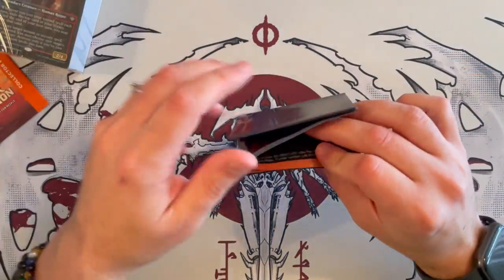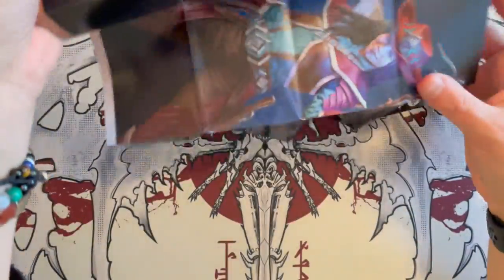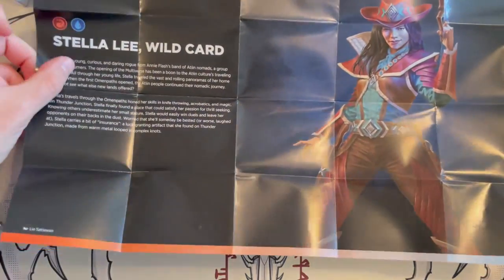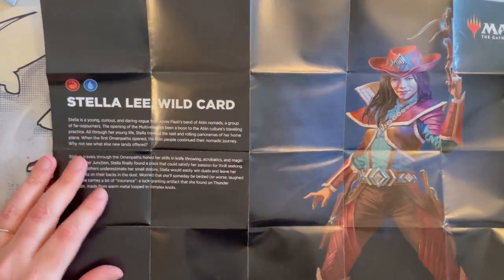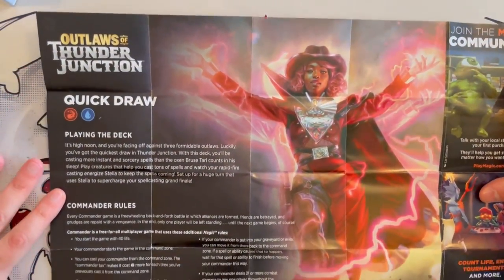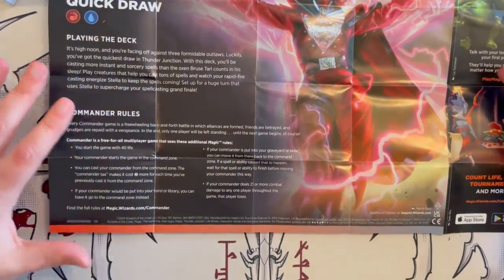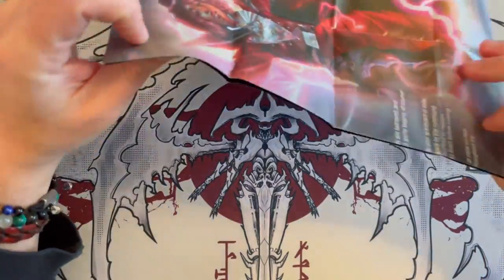So let's have a look at the reference sheet as usual. These are quite nice because they give you a little bit of lore about the commander. Here it's going to be Stella Wildcard, and a little bit of a description of why the deck was created, how it was thought up, and so on. You can pause at any point should you want to read this, but I find this always very nice, especially if you're a lore buff.